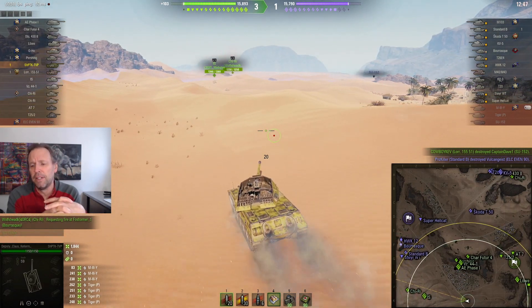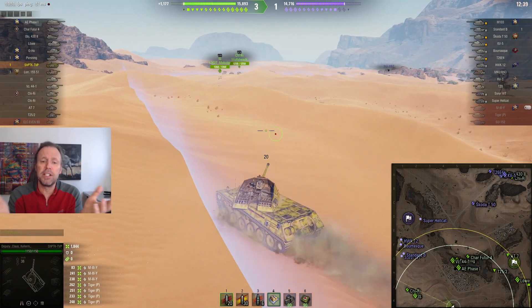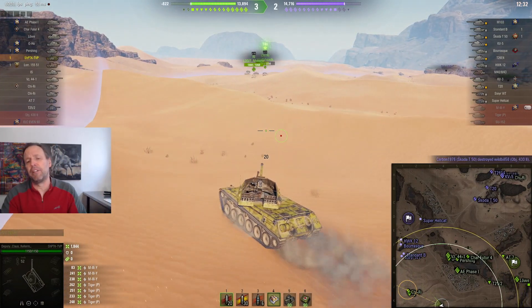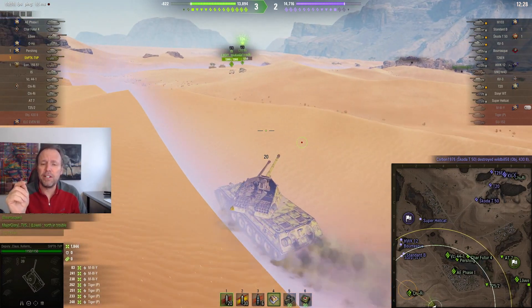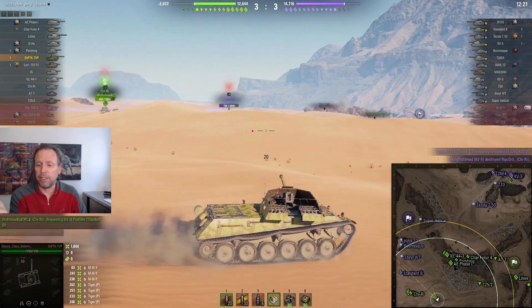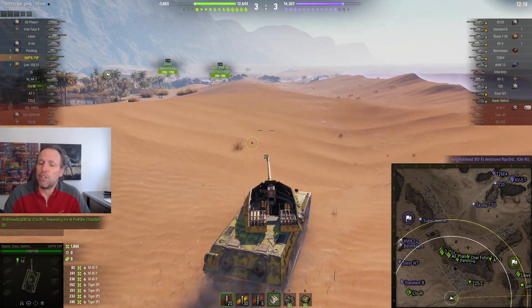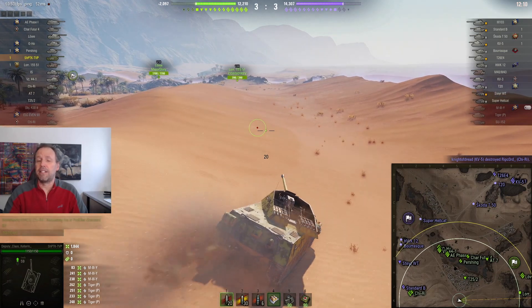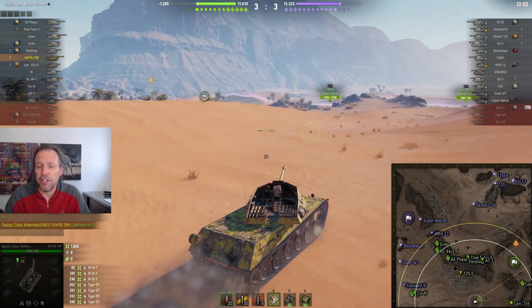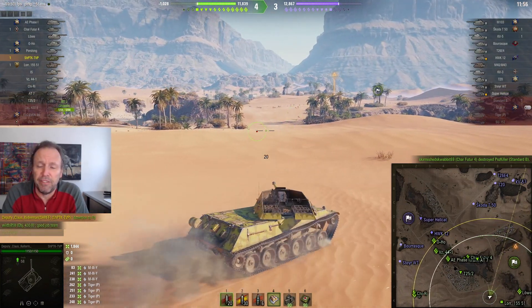I think concealment is what keeps this thing balanced and not overpowered. I've heard some reviews call this a T67 on steroids, and it kind of plays like one, but it's not. A T67 is tier 5 and can have with the right equipment around 45-46% concealment stationary and 11-12% concealment after firing. So at tier 5 you've got 45% stationary, 11-12% after firing, over 30% on the move, fighting tier fives with view range around 300-350 meters — you're invisible.